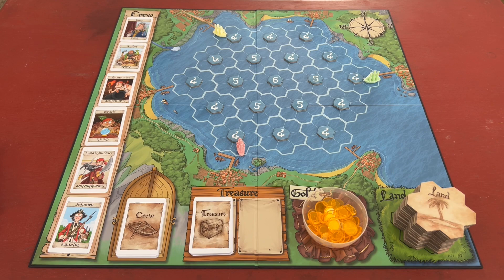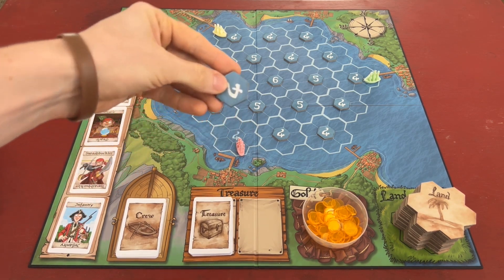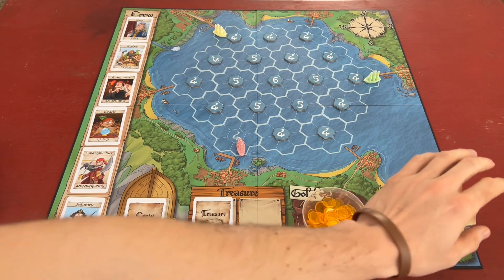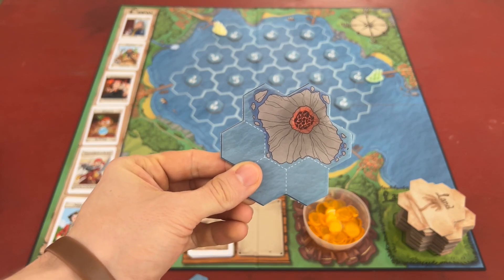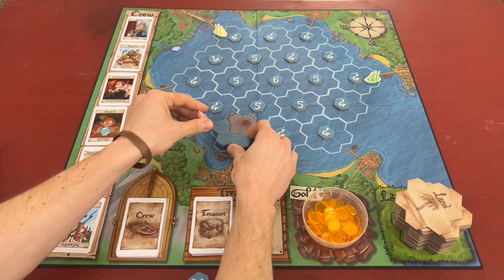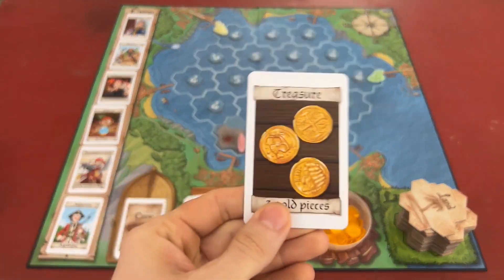On a successful discovery, you get to claim the following rewards: the discovery token from the undiscovered tile; select one land tile from the tile deck and place it in any orientation; and draw one card from the treasure deck and claim the reward.